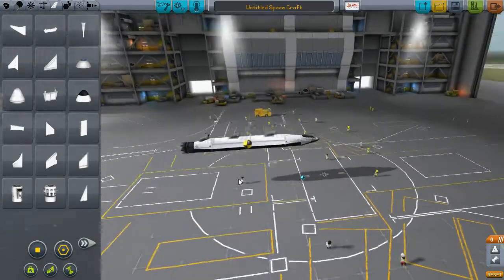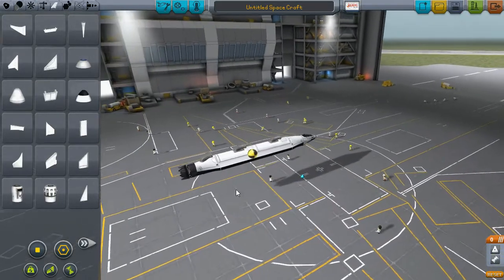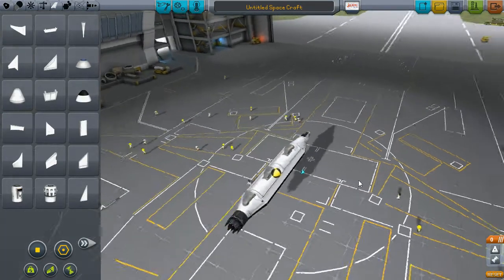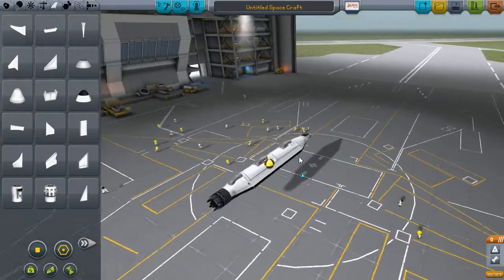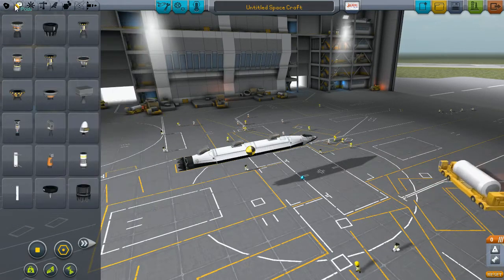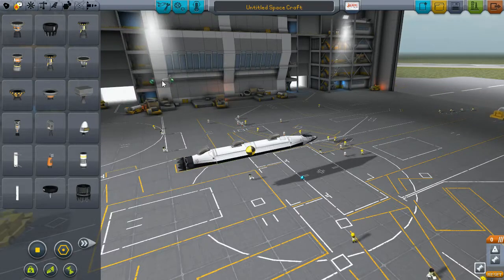But if we wanted to get to space, which I think we were hoping to, we're going to have to add some stuff. Because these jet engines will not work in space — there's no air in space. So I think we're going to try to do that. Of course, we're going to need different engines. We'll need to use these liquid fuel engines that I'm rather fond of.